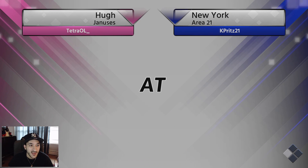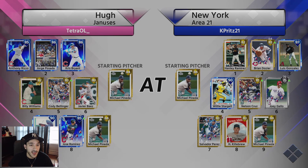Our opponent has Anthony Rizzo, Jorge Posada, Kris Bryant, Billy Williams, Cody Bellinger, Javier Baez, Dale Murphy, and Jose Ramirez — five diamonds. We both have Michael Pineda on the mound, so that's an interesting matchup. We mainly want to see a good performance from Luis Gonzalez.